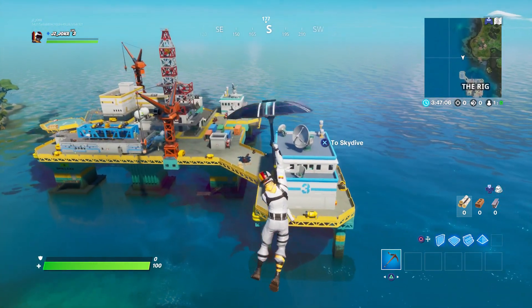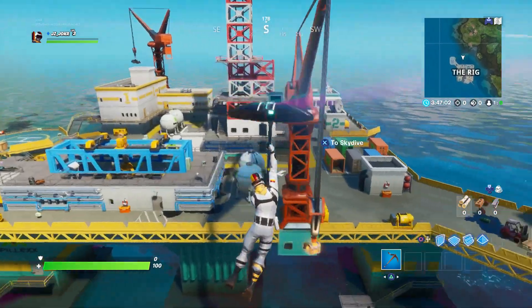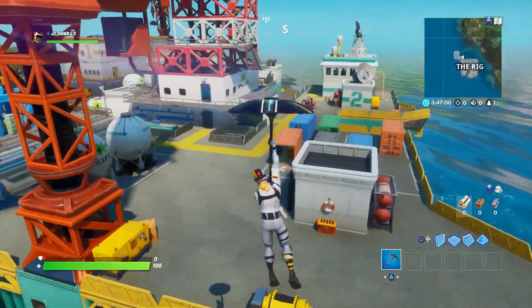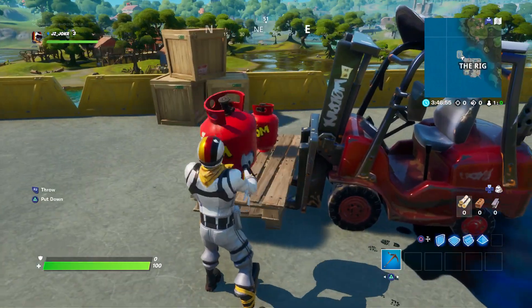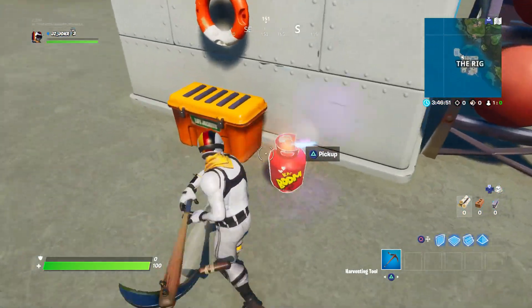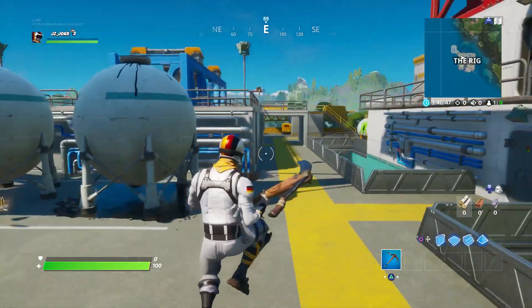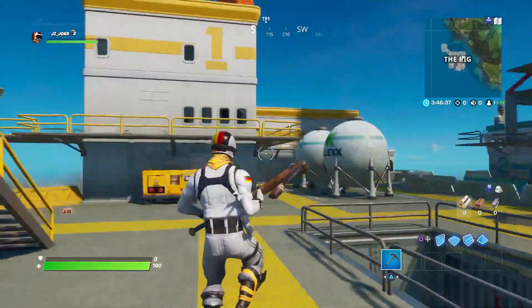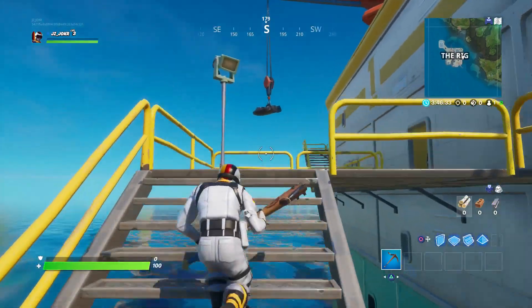Next up we have the Rig. Now, this one has a lot of chests — it has 18, and that is the most out of all the new locations. So this one could end up being pretty sought-after. If you're a competitive player, I could see this spot being a good spot to get a lot of metal and a lot of loot. But if you're just casual, I'm not sure how many people will come here, just because it is in the corner of the map.